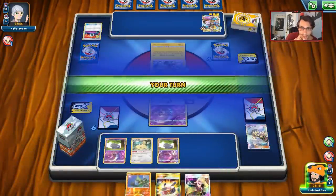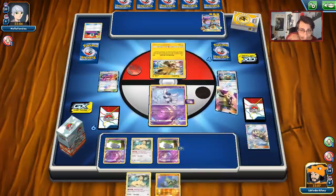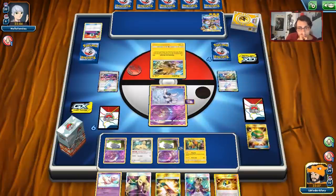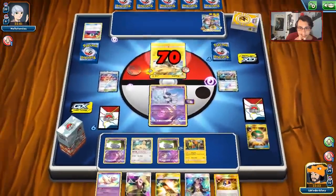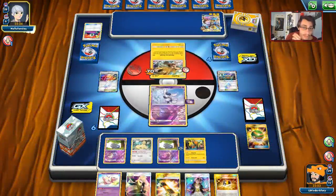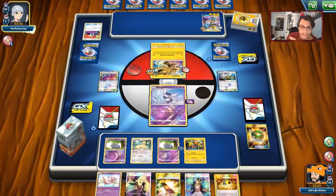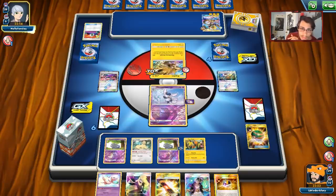These low HP Pokémon don't do much damage but this is actually really good. Mew is needed to prevent Tag Bolt from taking two prizes. Our opponent finally benches Pikarom. We can Guzma it and hit it for 70 to get damage on it for Larvitar. We Guzma the Pikarom up and knock out Zeraora. This is the power of this deck when you can get it to stick — it's a meme but it's fun to play.